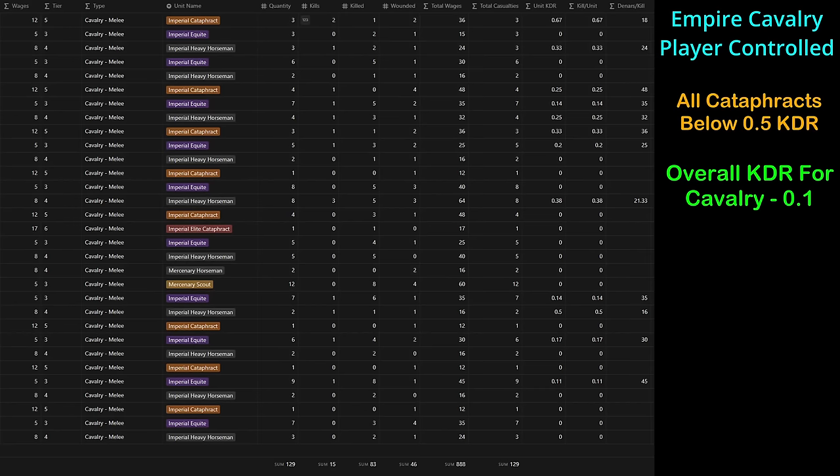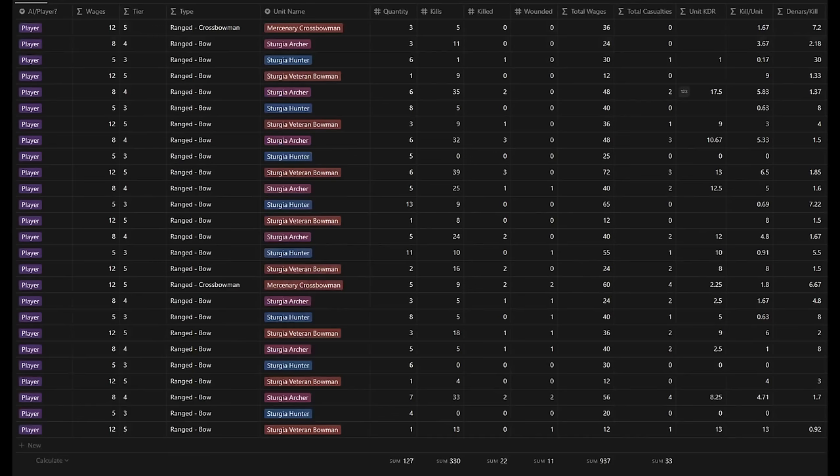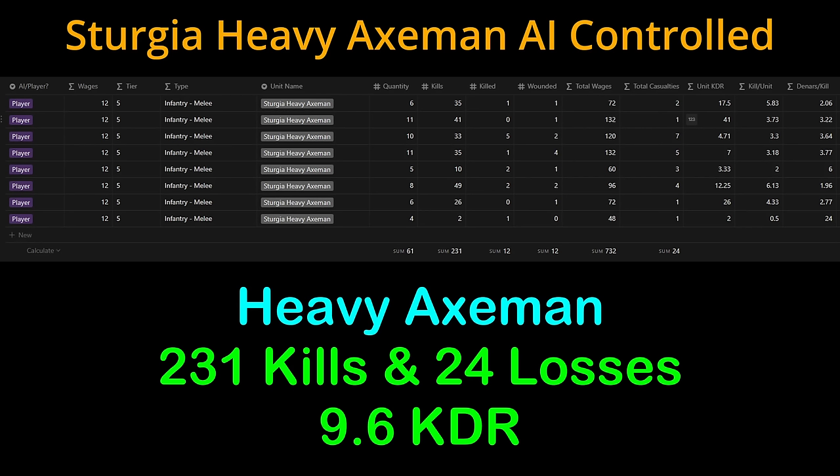Our own cavalry managed 30 kills to only 18 deaths — a 1.6 KDR. It's still not great compared to our other units, but at least it's above 1. Sturgian archers get a lot of heat for being bad, and I'm certainly not disagreeing — but they can still provide incredible value when used properly. Our archers as a whole earned nearly a 10 KDR, killing over 300 with a small force of 127, the majority of which are tier 3 units. Finally, looking at the heavies: heavy spearmen came in at 367 kills to 53 deaths — a KDR of 6.9, a drop of nearly 50% from the last fight. I suspect the Empire infantry provide a tougher challenge for spearmen than Vlandians. Heavy axemen showed a solid 231 kills to 24 deaths, a 9.6 KDR. It seems spearmen excel against cavalry-heavy cultures while axemen perform well against infantry-heavy cultures.